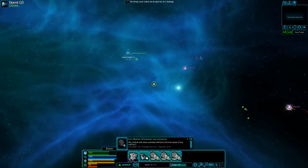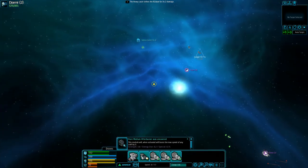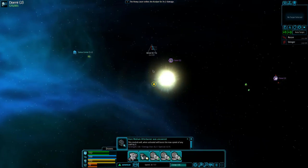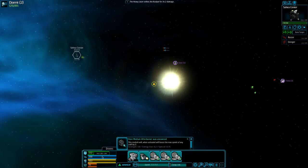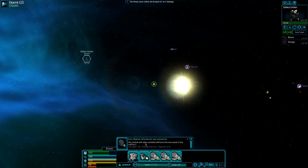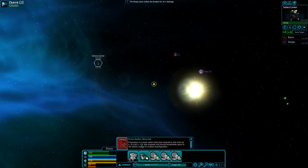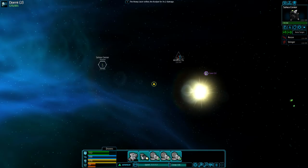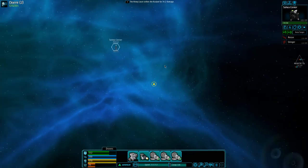There's a couple more — should we take those out? Let's go to the station first to refuel and recharge. Oh, a rare medium afterburner was uncovered — that's so cool! Also food rations. Those are pirate raiders — so cool! Let's see what we have in here and we'll call it an episode.